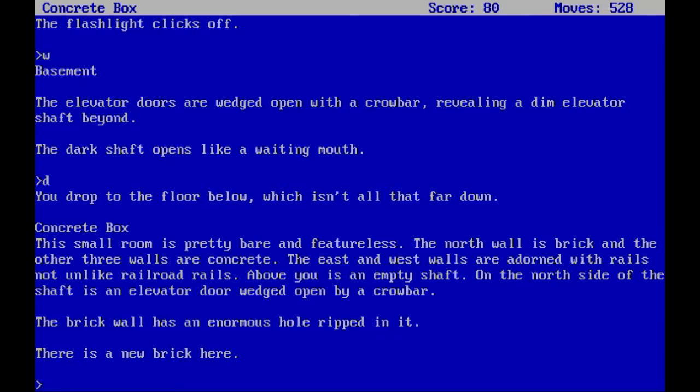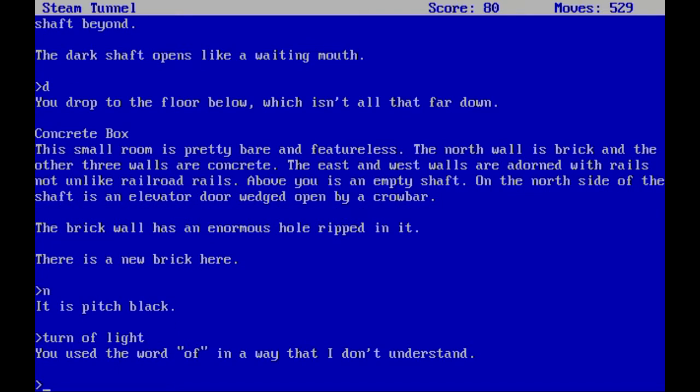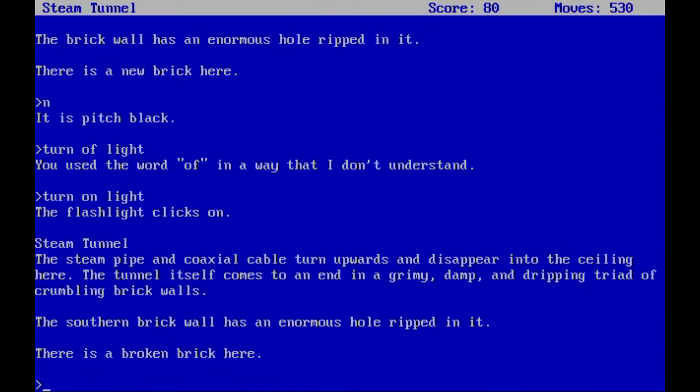The reason we're going down again is because we used the elevator to rip a new hole. Let's turn the flashlight here — into the wall here. The southern brick wall has an enormous hole ripped into it, so that's what we did.